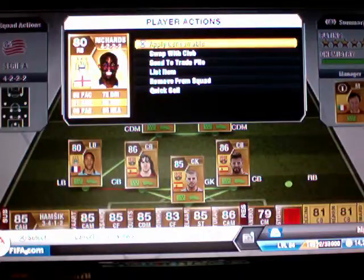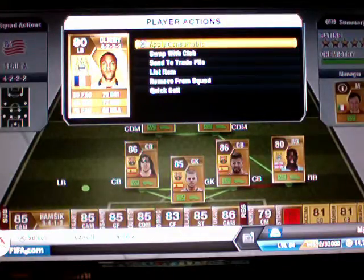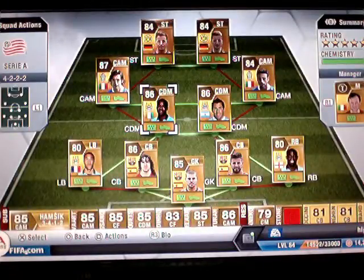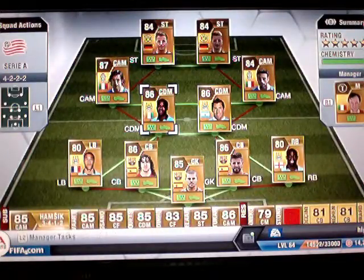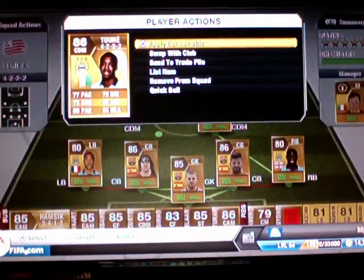As you can see, his stats are overpowered — 82 pace. He'll be great at heading crosses away, really fast, amazing at covering defenders when they're getting forward from corners, staying back.